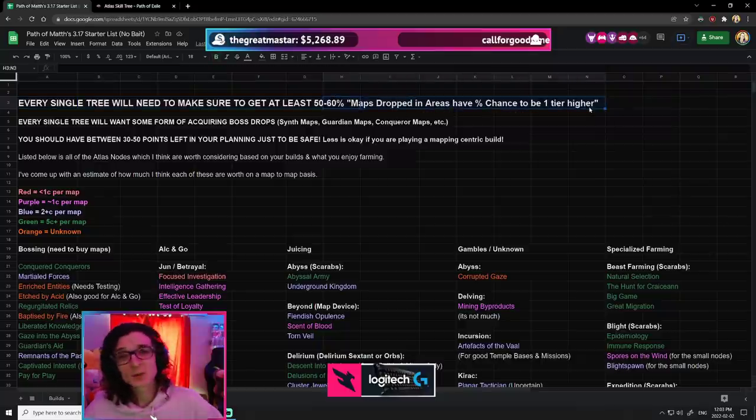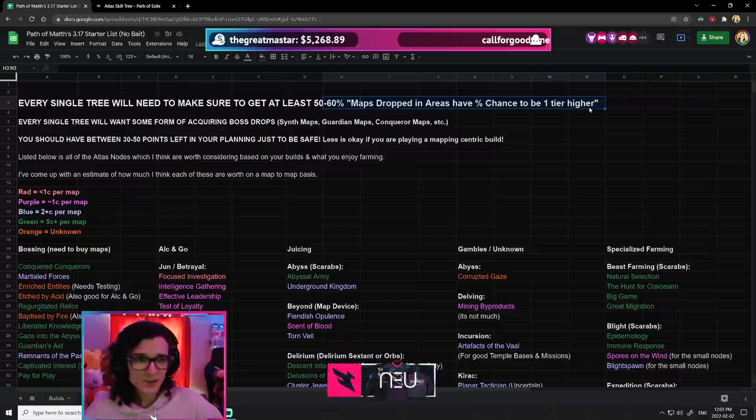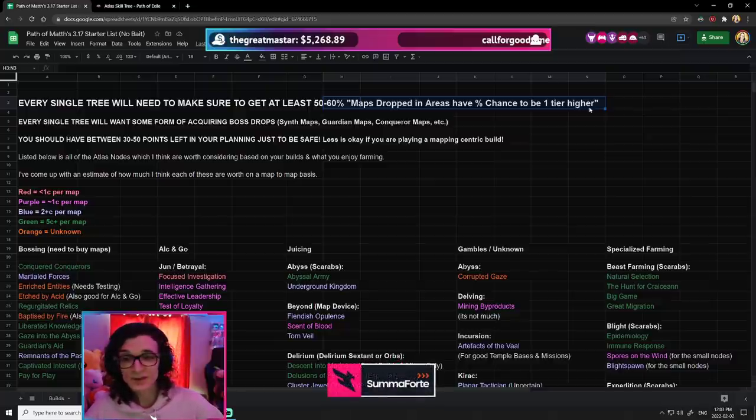This is in order to replace the old Atlas bonus objectives, which would give us upwards of something like 160% chance to get plus one tier on our maps. Overall, there's going to be a lot more monsters in your maps now with all these mechanics being added, so I think map sustain is going to be better.